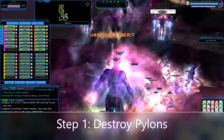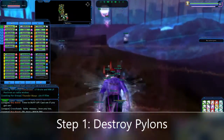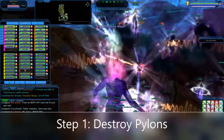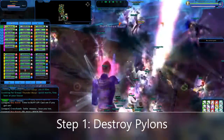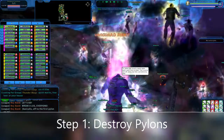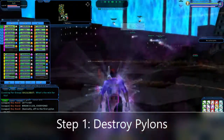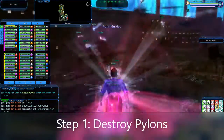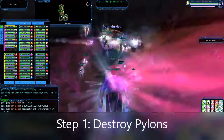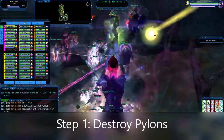Our first step is to knock out the pylons around the ship. That's going to get rid of that force field you see off there in the distance, which will then let us go in. If you do not have the Member of Vanguard badge, you're not going to get anything from destroying these pylons. You do get Vanguard merits if you do have the badge. There are 20 or so that we knock out all around the ship, and it's just a matter of flying around and doing this.